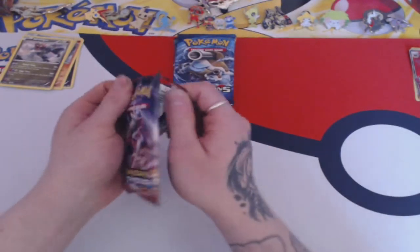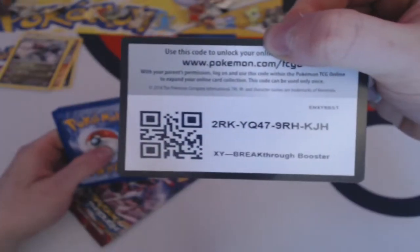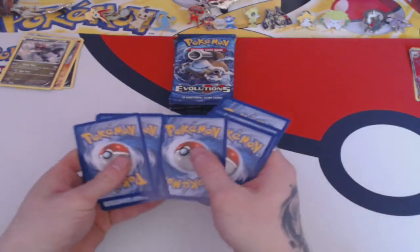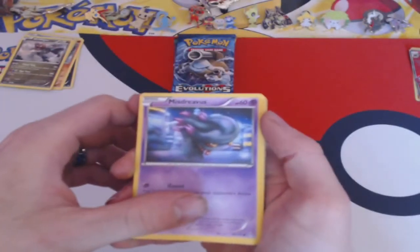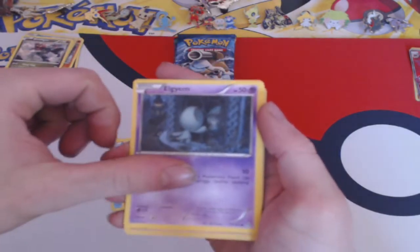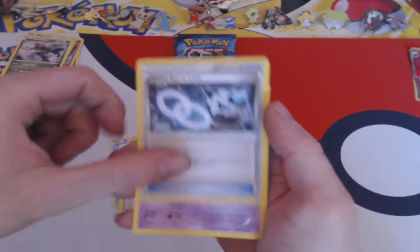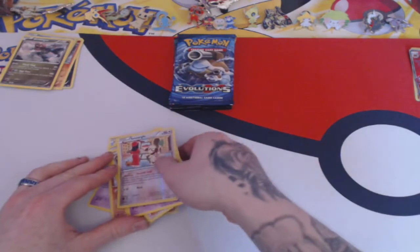They must be running out of Steam Siege packs now. Into Breakthrough - the cards face the other way in this pack. Cards: Misdreavus, Froakie, Axew, Elegium, Gallade, Prinplup, Skyla - I love the full art of this card - Gallade Spirit Link, Gastly, reverse Smeargle as the rare.